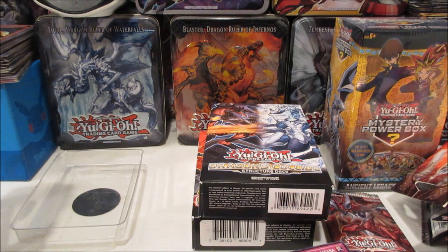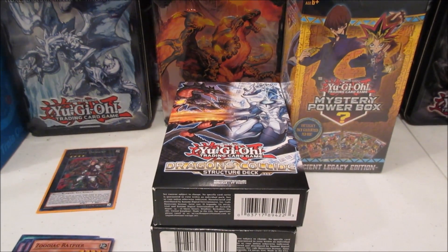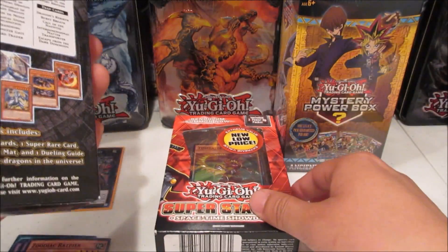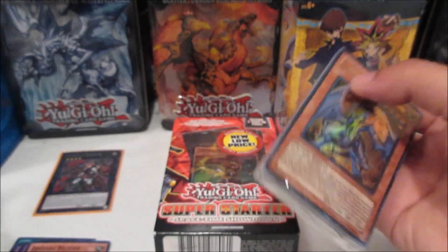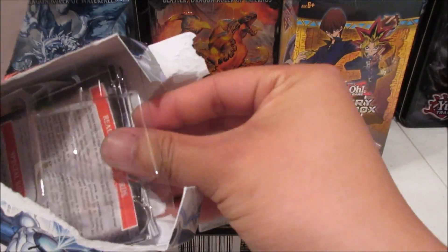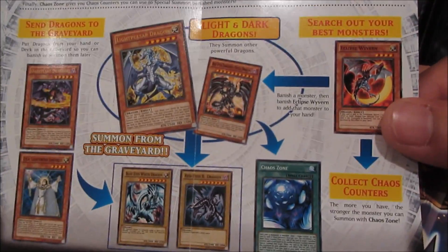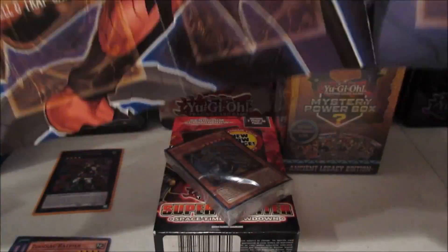Alright guys, let me clean this up and we'll jump into the structure decks. I've got some sleeves on the side just in case we pull anything nice. Let's crack into this old classic - Light Pulsar Dragon and Dark Flare Dragon - it's one of the most epic structure decks ever released, based on twilight dragons. We got some tips and combos in there, and we get awesome playmats. That is the Dragons Collide structure deck playmat.